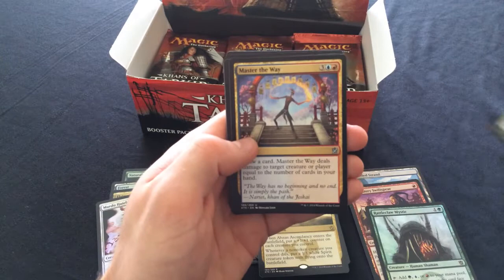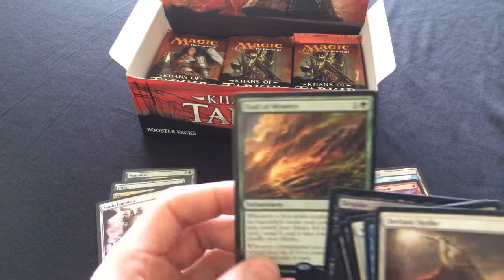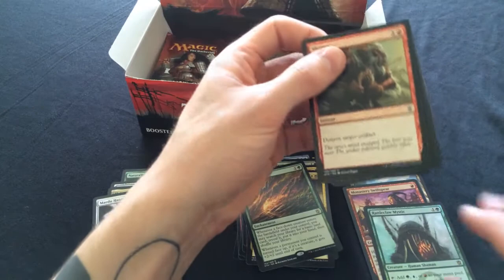Abzan Charm, Despise, and Trail of Mystery. You could draft it in limited with Secret Plans - go for a Trail of Mystery, Secret Plans morph deck. I'm pretty sure some Johnnies would love to build it. I love the card personally but I don't think it's standard competitive. I'd love to make a horrible standard deck and take it to FNM - Trail of Mystery, four Secret Plans.